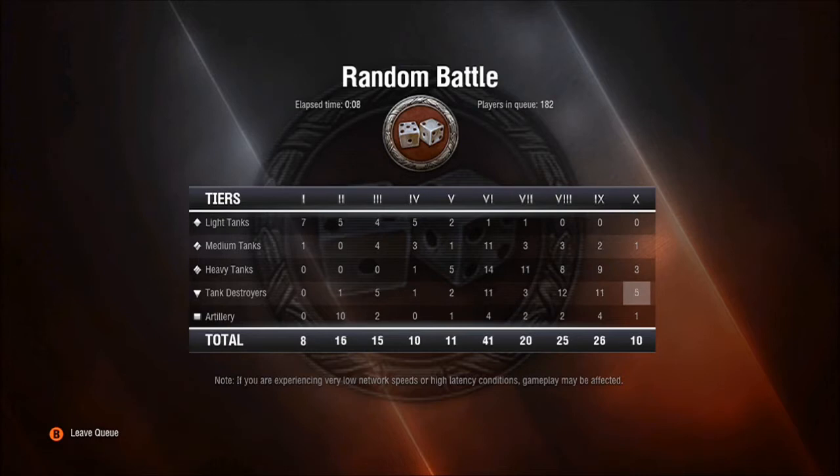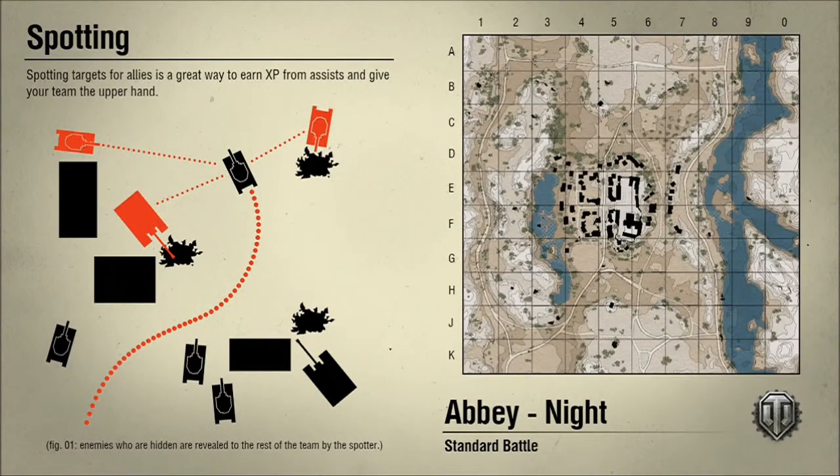I recommend this tank to people that have the E3 or the E5, or want a mixture between the two. You get kind of the armor values from the E5 — the E5's turret is 203 on the front, but this tank is wider on the front of the turret so it's kind of an easier spot to hit. The E4 gets the gun off the E3, and there are trade-offs between each of the tanks.